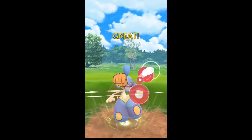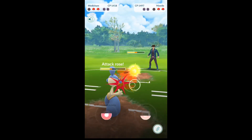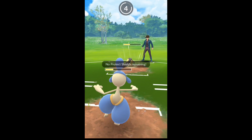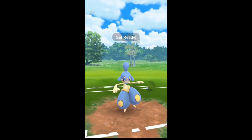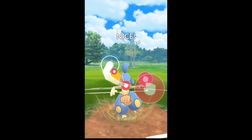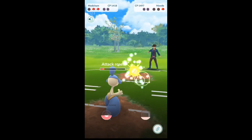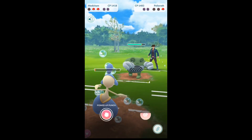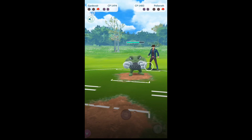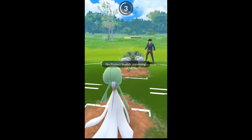In comes Mawile — does do quite a chunk — but you can see we're getting to another Power-Up Punch. PUP just doesn't do as much as it used to, but it is helping our counters do quite a bit more. His PUP's not doing anything either, so we're able to get to another one. The problem is Polywrath comes in, but our Guardvoir is in the back.